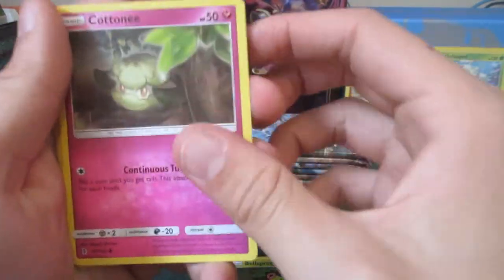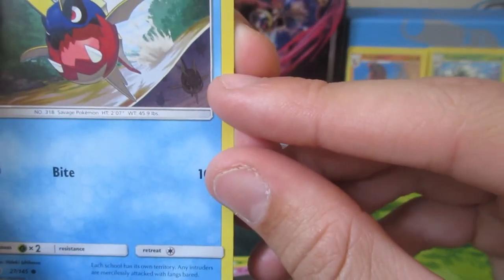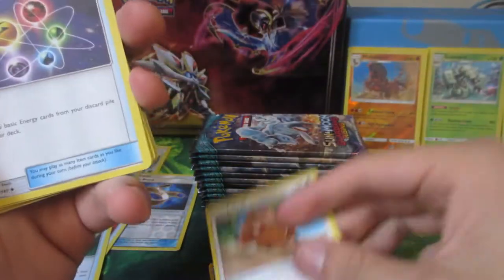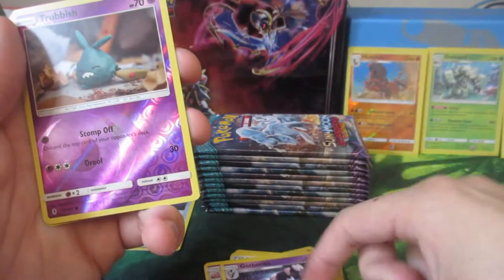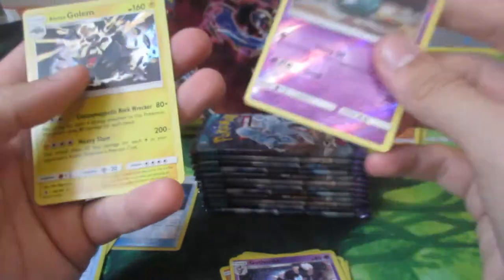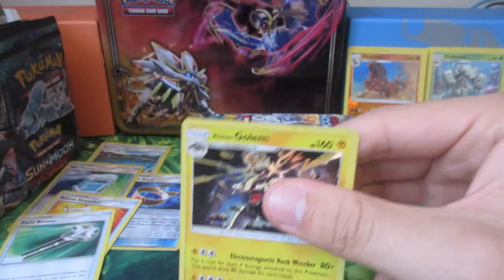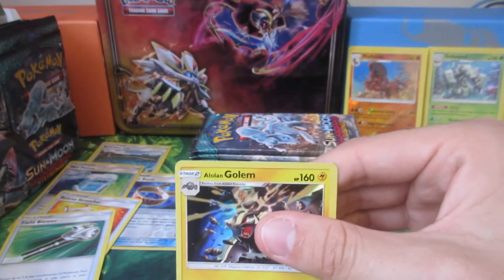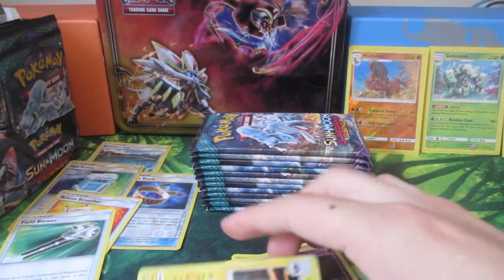Pancham, Bellsprout, Cottonee, Carvana - oh I didn't notice that! Little Carvana's underneath. I never noticed that until now. Patrat for some reason is in this set. Energy Cycler, another Slowbro, another Komala. Reverse Holo Trubbish - aww, that's cute! Look at that. He's adorable. Oh, speak of the devil - there he is. I'm going to look it up right now - I'm going to get the sleeves out. How much that actually goes for - it will be in pounds so I'll see if I can convert it as well.